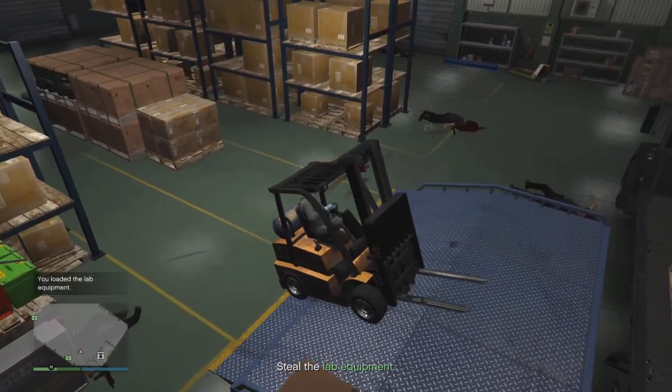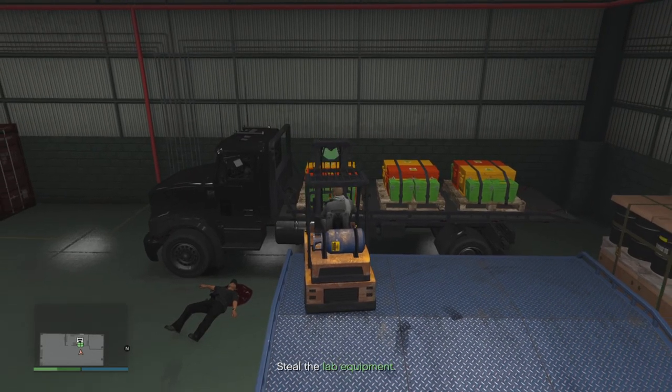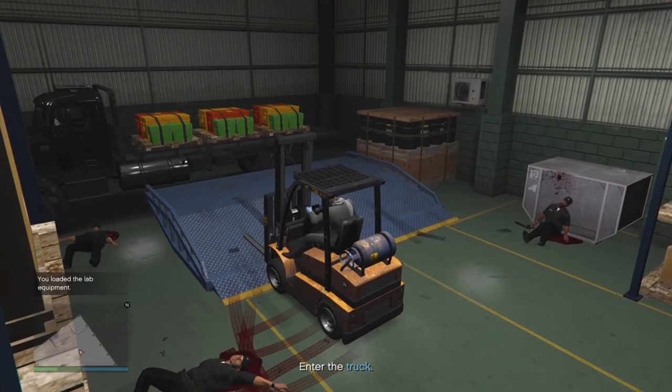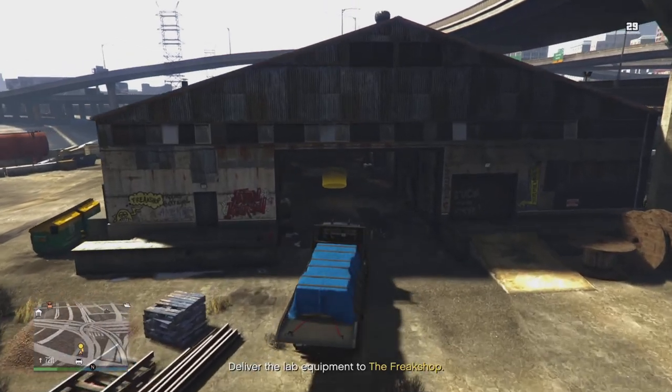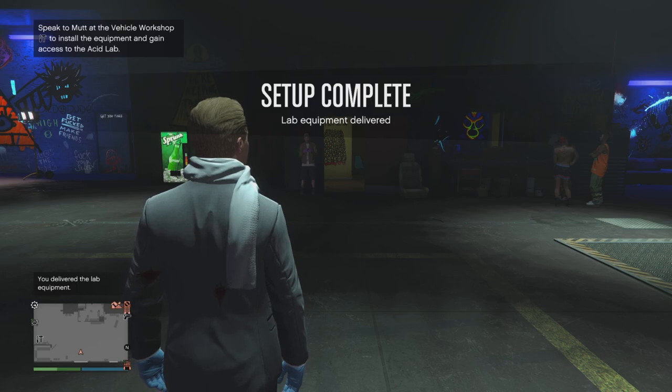Once you take them out as well, you just continue loading up the pallets onto the back of the truck just like this. Don't worry about how neat they are loaded on, because it sort of snaps into position at one of three locations on the truck. Then you just need to drive it back to the freak shop, and once you've delivered it there you'll be able to purchase the BrickAid 6x6.